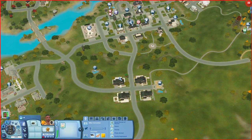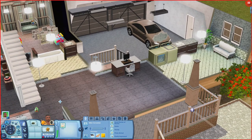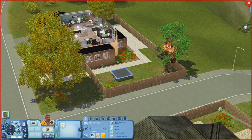Now let's check out one of the bigger houses. Inside there's a nursery, living room, kitchen, bathroom, workspace, laundry room, and a garage. Upstairs there's a bedroom with a DJ booth, a bathroom in the middle, and two more bedrooms. Outside there's a trampoline and a tree house.